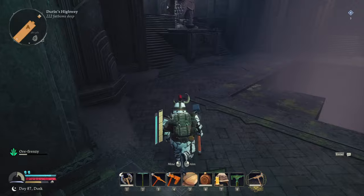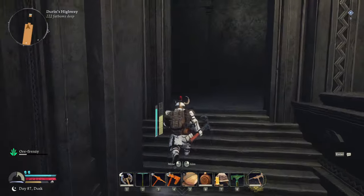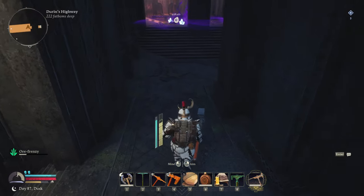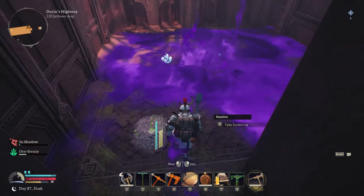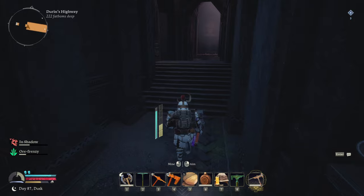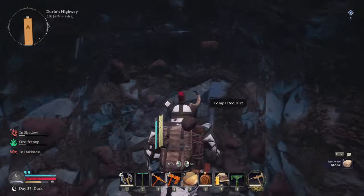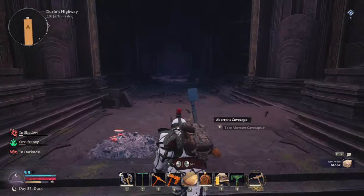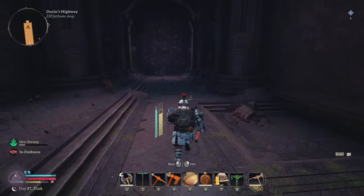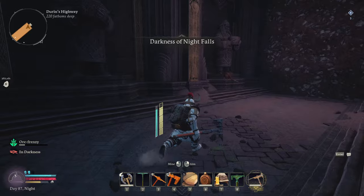There are Sunstones but we don't need too many right now. These areas are pretty cool to be fair. More Sunstones up here — I haven't found any use for them yet. Mahal's Gift. Let's break through the compacted dirt and unlock the highway. More Aberrant Cave Shrooms. We'll unlock this bit down here and then head off to the north. Darkness has fallen so it might start getting dark.